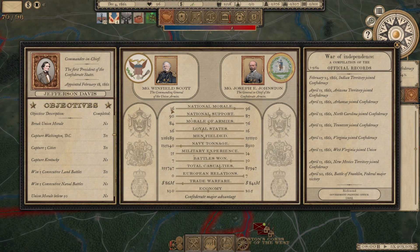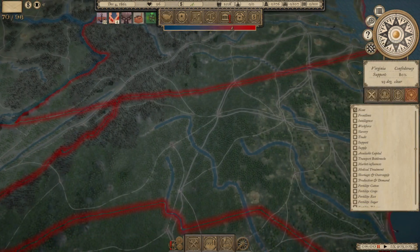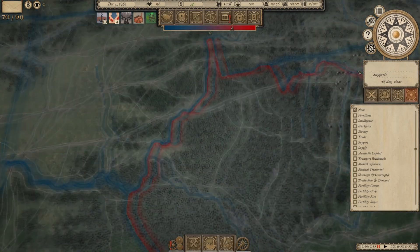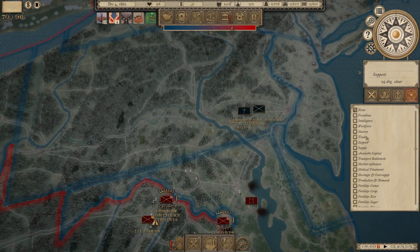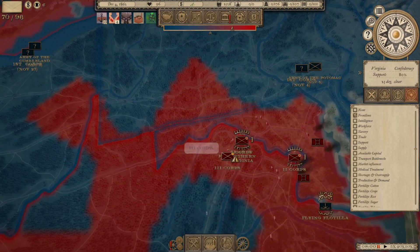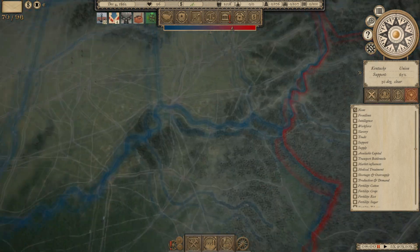National morale for the Union has to fall to 25; it's at 36 right now. We've won pretty much almost all the battles, not all of them. We've lost a couple of big battles in Kentucky recently, which has driven us back into Tennessee. But we have taken Washington D.C., and we've pushed fairly far into Maryland, which is currently still a Union state but I think it might shift soon. Also, there's this weird pocket of resistance in Virginia. But overall, we've done really well in the war.